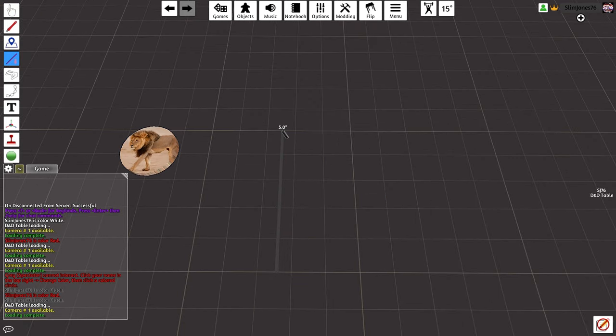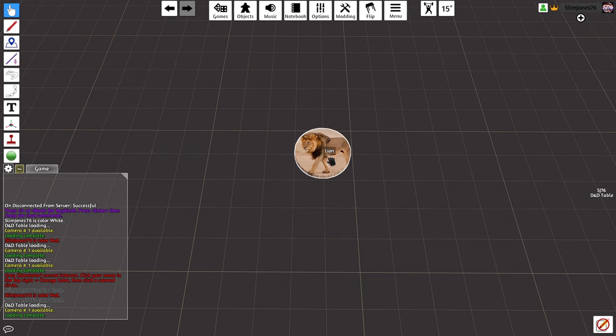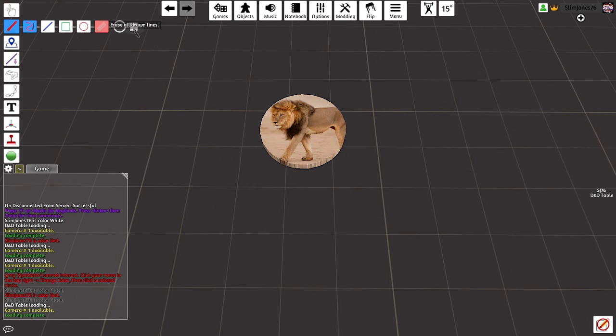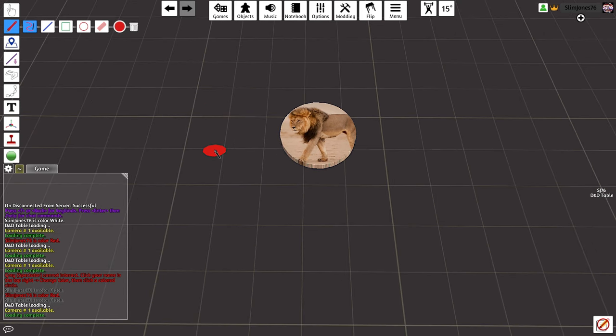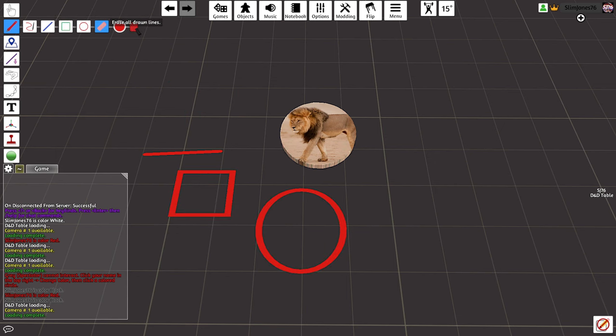You can hold Tab to use the Line tool, which measures distance. My default battle map is 100 by 60, which if you're using 5-foot increments is 500 feet by 300 feet. You can draw on the table by selecting the Draw tool or F2 and choosing your color. You can increase the brush size by hitting the plus or minus keys. There is the Pen, Line, Box, and Circle tool to draw with. You can use the eraser or hit the Trash Can button to erase all drawn lines.